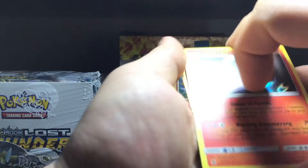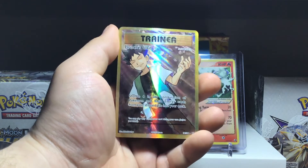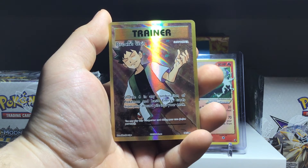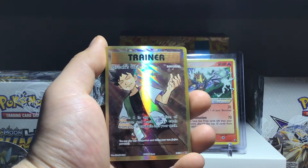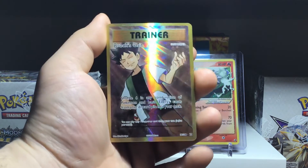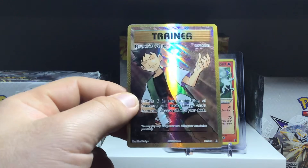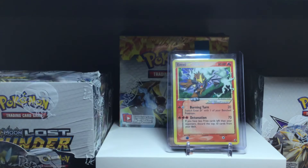Out of four packs, we got ourselves an Alolan Marowak from Crimson Invasion and a Full Art Brock's Grit from Evolutions — which is one of the better trainers. Anything that lets you take cards from your discard pile and put them back into your deck in any combination of Pokemon and energy cards is pretty solid. There are two ways of winning in Pokemon: knock out all your opponent's prize cards, or make them have no more cards to draw. So anything that adds cards to your deck is very OP. Brock is one of the original characters in all the Pokemon series, so that's pretty cool. Anyway guys, thanks for stopping by — appreciate the likes and comments, and we'll see you guys tomorrow. Have yourselves a great weekend. Goose Attack out.